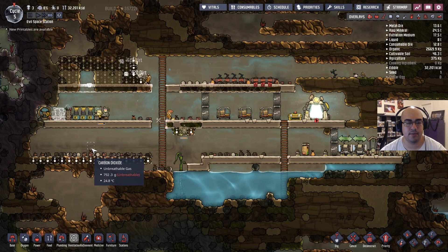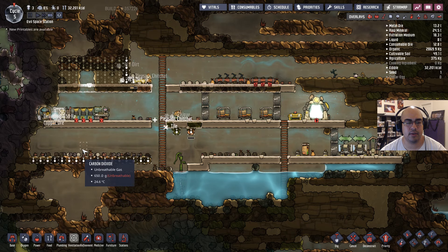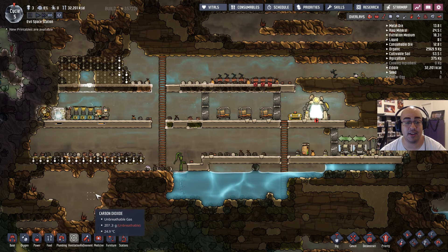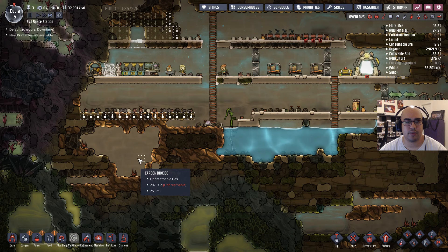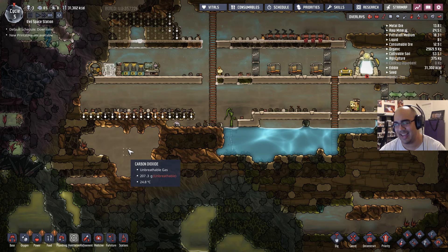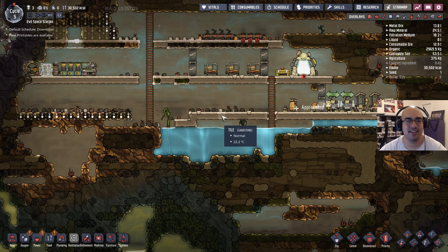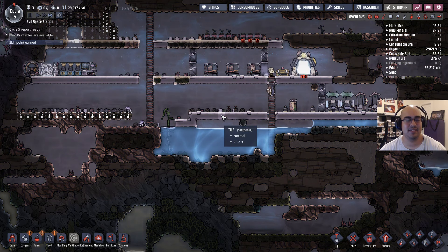Okay, now you're sitting at 200 grams pressure. We just need all that carbon dioxide down in this pit — that's what I want. Who's drowning? Oh — downtime. I thought it said drowning. I have had some duplicants drown on me before, so I panicked. But it's fine, everything's fine.